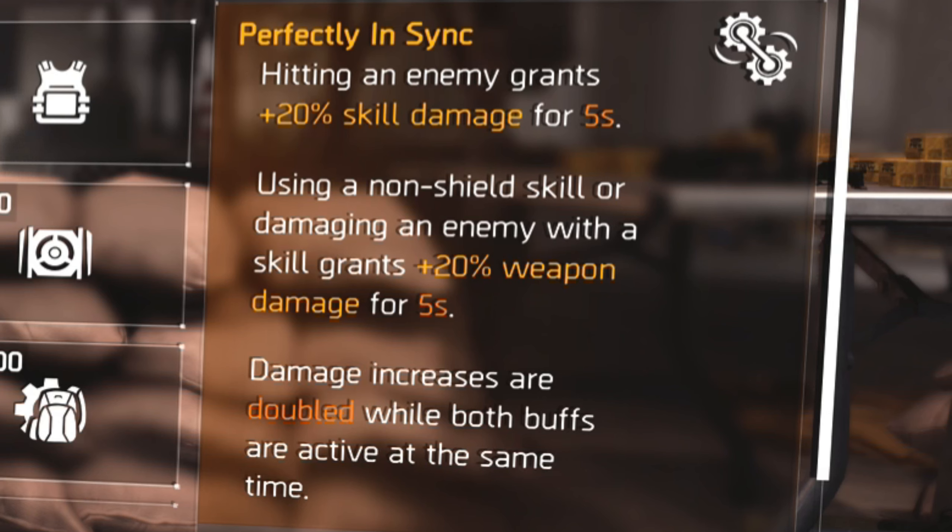So my gun will actually be increased by 20%. And if I shoot at the same time, damage increases are doubled while both buffs are active. So if my drone and my turret are shooting something and I'm also shooting — it doesn't even have to be the same target, it could be multiple targets — as long as we're shooting at the same time, it actually doubles it. So now we're getting 40% extra damage, which is just crazy.